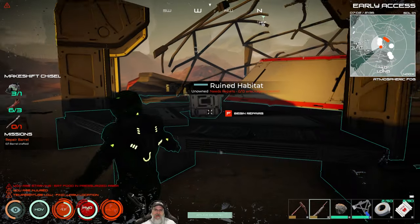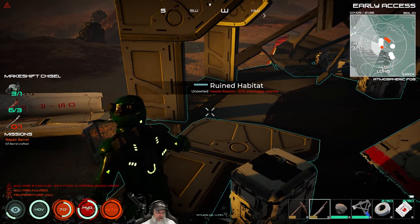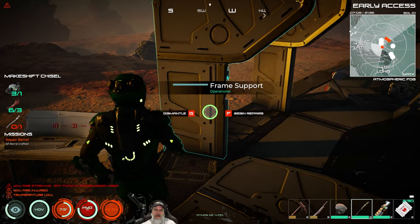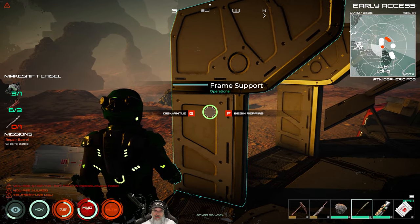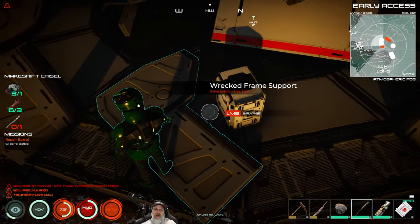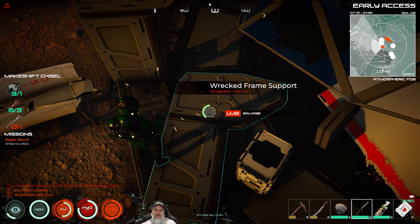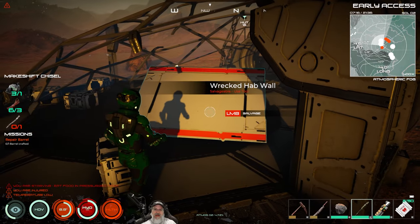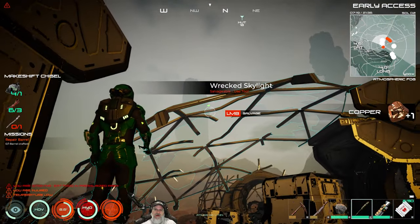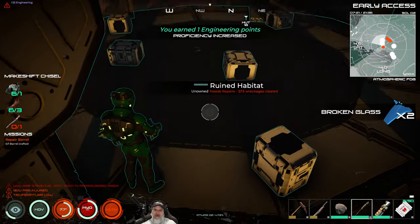For those of you who are new to the game, the way this works is when you find these ruined buildings some items are salvageable and some are repairable. Let me switch out into my salvage tools. With the salvage tool out, if it says 'dismantle' or 'begin repairs' then this piece is actually a whole piece and we don't want to dismantle it if our intention is to repair this building - which it is. But if it says 'salvage' when I look at it, then you can salvage it.